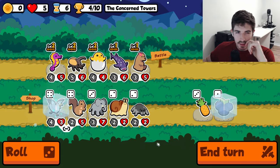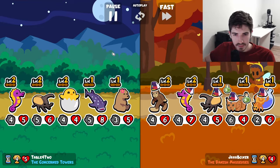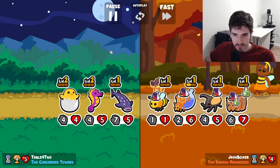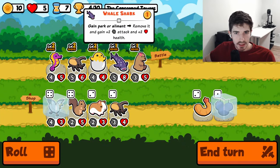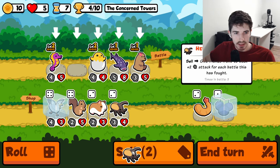Eagle seems... Eagle might actually be good. High key, there's a chance. Fantastic. Less fantastic, more just okay. So we're going to here — you're going to give three pets attack. That's pretty good.